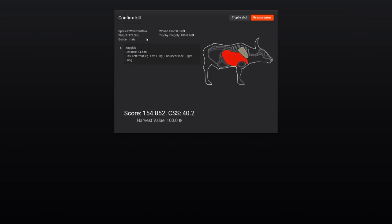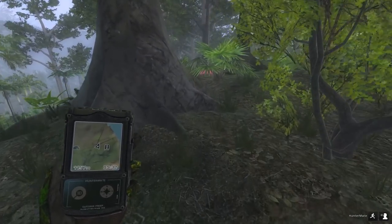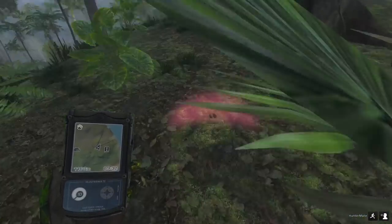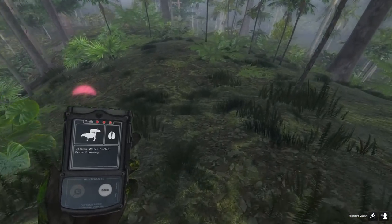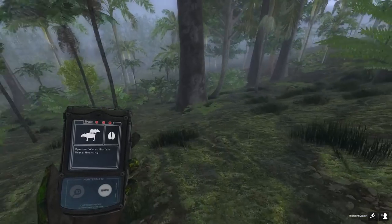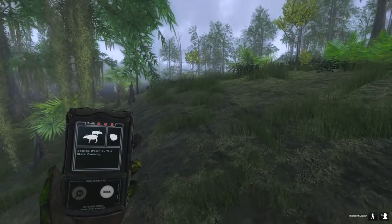Double lung shots - they're really heavy. You are also limited to very few weapons for water buffalo. The only two I know for certain you can shoot them with, of the rifles, is the 45-70 and the 340. You cannot shoot them with a 7mm, which I think is a bit weird.